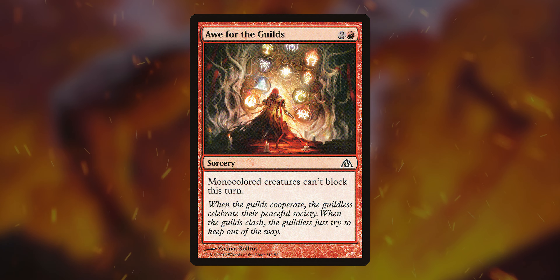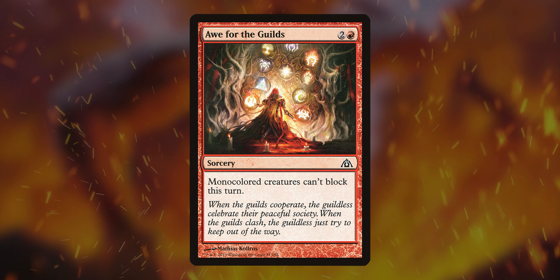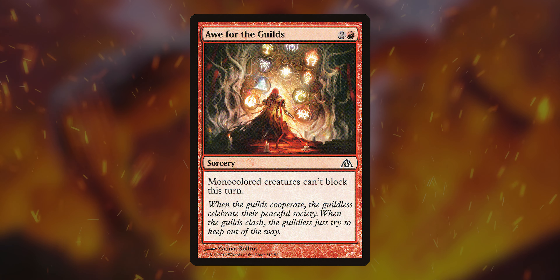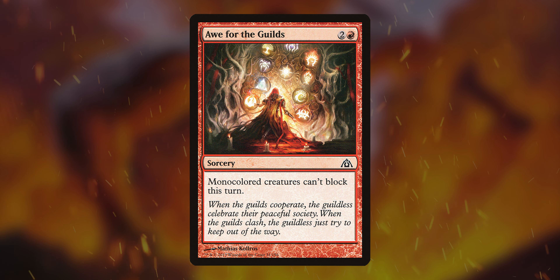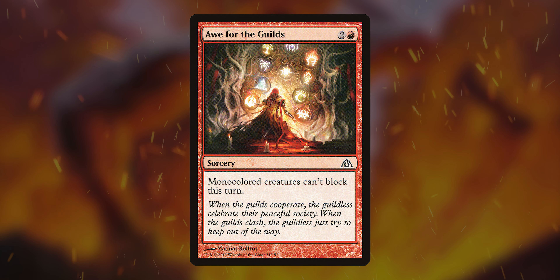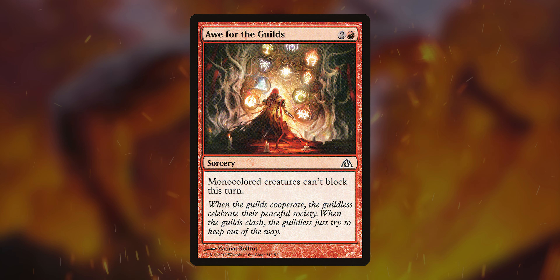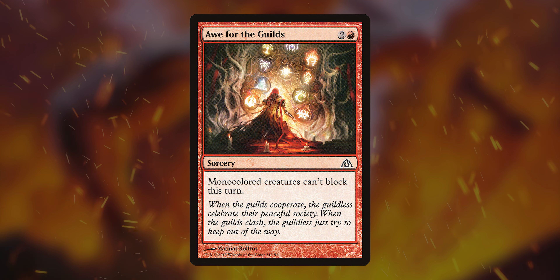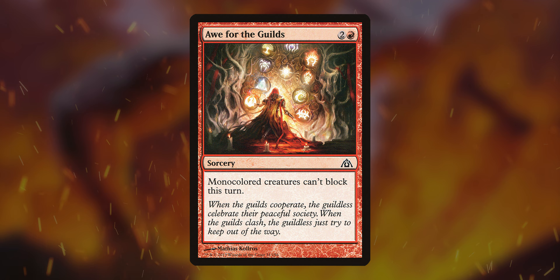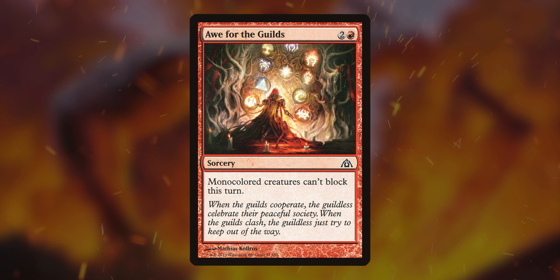Offer the Guilds — bet you none of you have heard of this card. Monocolored creatures can't block this turn. You just swing right in with your biggest stuff, and all those giant green creatures or white creatures, or any solid single-color creatures, are going to be unable to block, and you can just swing in for the win. This is such a great card.